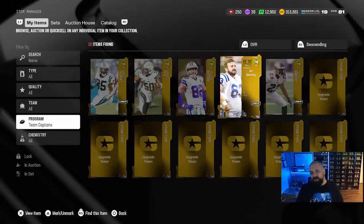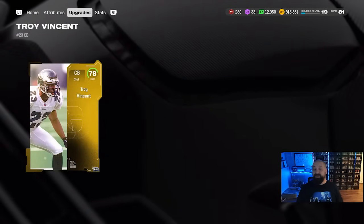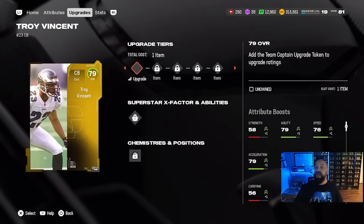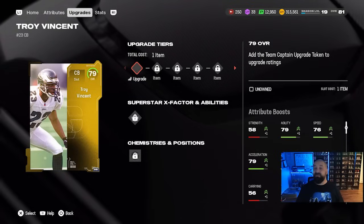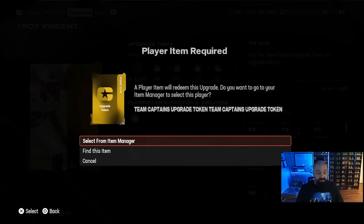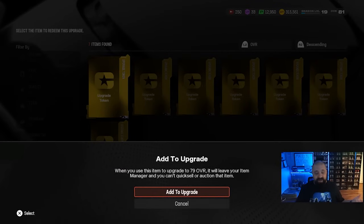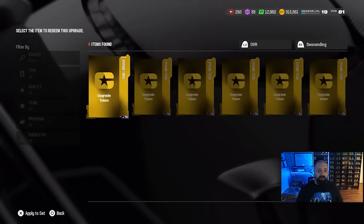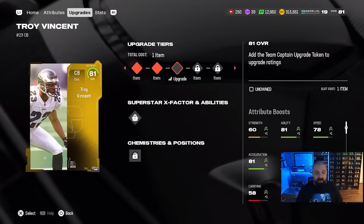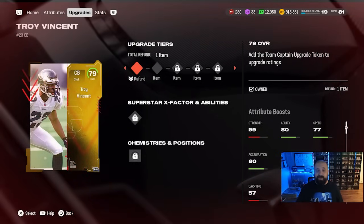Here's how you actually upgrade these cards. Going into Troy Vincent — note that before he hits 83 overall he is a serious liability in coverage, so be aware of that. You go to the upgrade path and simply place the tokens in. The great thing is that if you ever change your mind, you can go to refund and there's no penalty — you just get your token back and can move it to a different team captain.